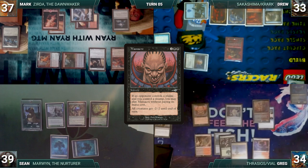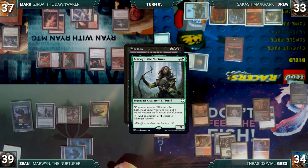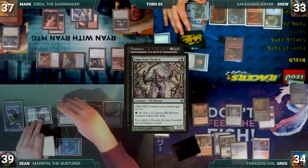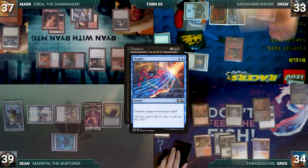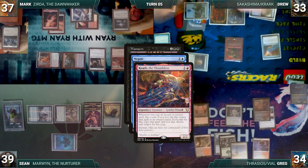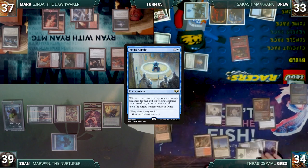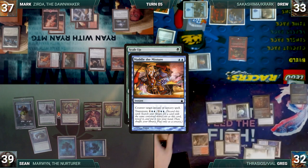Vile Smasher deals 4 damage to Drew and Greg draws through Curiosity. In response to Massacre, Sean activates Imperious Perfect creating an Elf Warrior — Marwyn gets a +1/+1 counter. He activates Scrib Ranger, returns a Forest to his hand, untaps Imperious Perfect, activates it again, creates another Elf Warrior, and Marwyn gets another counter. Drew responds by casting Negate. Krark triggers, he wins the flip and copies Negate, also targeting Massacre. Negate counters Massacre. Greg casts Verity Circle. Sean draws, plays a Forest, and casts Scale Up targeting Marwyn. Greg casts Muddle the Mixture in response, countering Scale Up. Vile Smasher deals 2 damage to Sean, and Greg draws through Curiosity.